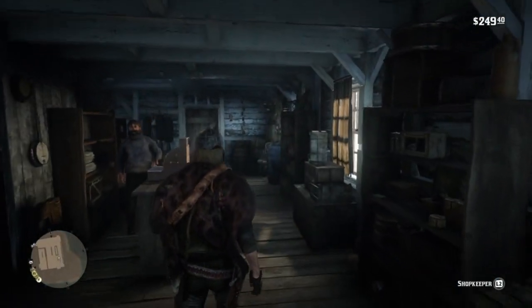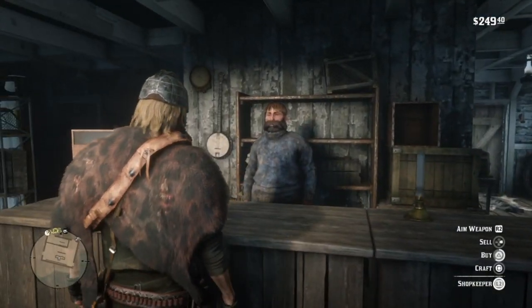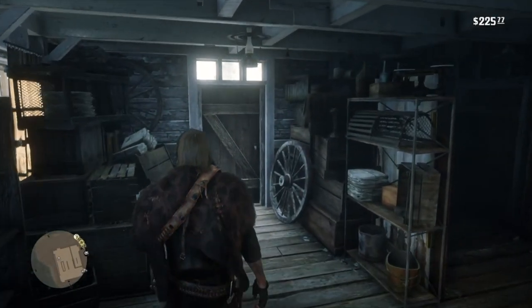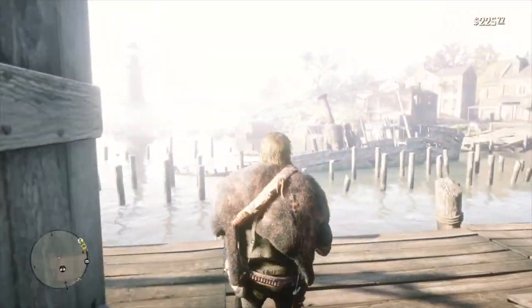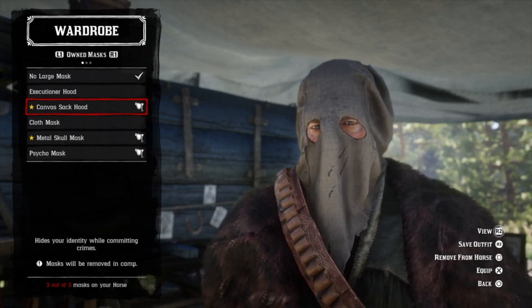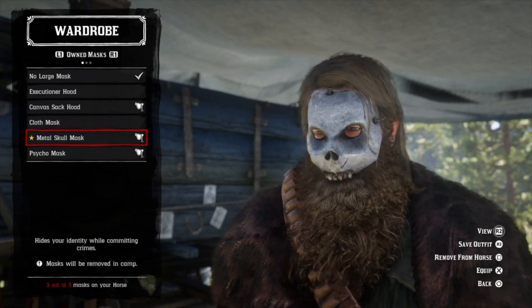Oh, hello again — did you forget something? You can also buy masks at the fence; however, you cannot preview them. Here is the executioner hood, the canvas sack hood, the cloth mask — you can do better — and the metal skull mask.